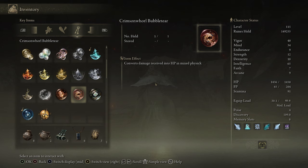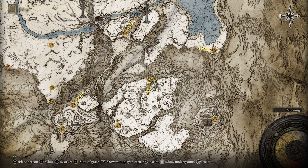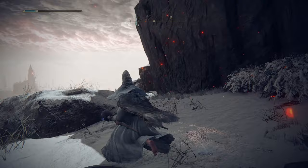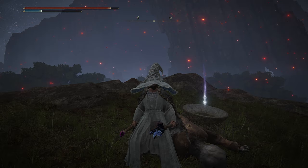Next up is the Crimson Whirl Bubble Tear, which converts elemental damage received into HP. That's only elemental damage, not physical, and the buff lasts 15 seconds. You can find this one on the cliff side in the Mountaintops of Giants, near the Giants' Grave Post Grace. Head around the mountain, do some parkour to get across, and it'll be sitting right here. Be careful — there's a giant hand creature that is pretty strong, but it drops a Somber Smithing Stone 7 if you want that.